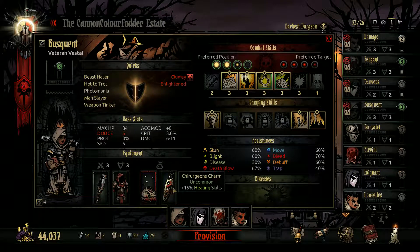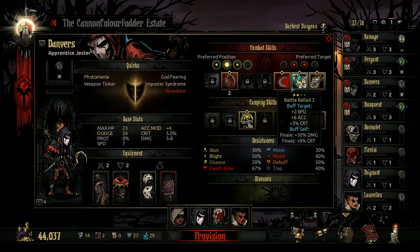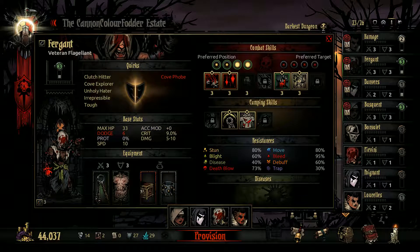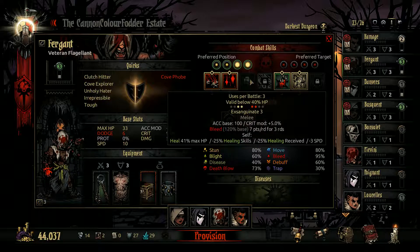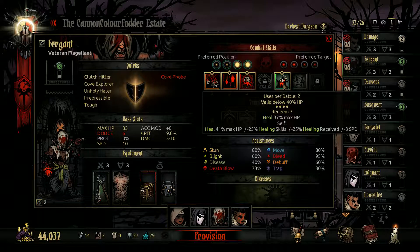We've taken out our vessel with the healing trinkets and the usual abilities, our jester with the accuracy dodge with the minus stress, again with the usual abilities. I was actually looking at this one for the flagellant - it looks nice but I'm very rarely below HP. We might take that eventually; we'll probably get rid of the stress one and take that. In fact we won't need the stress one for a while anyway.